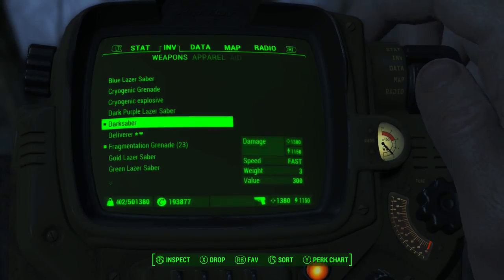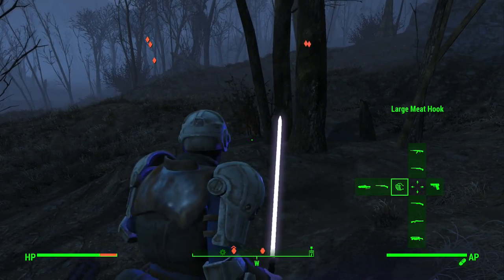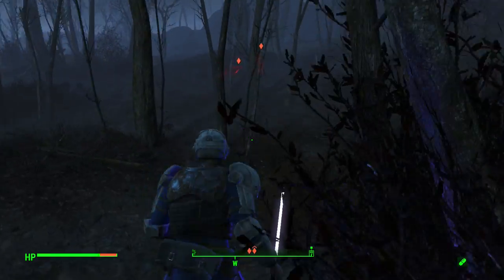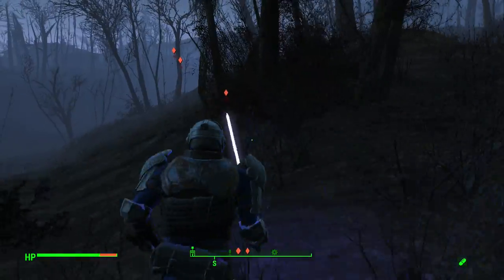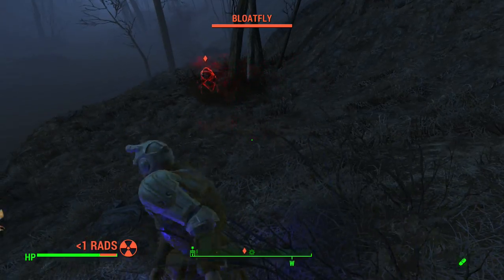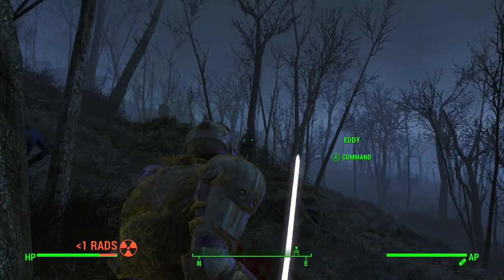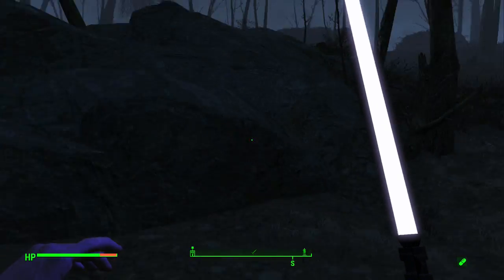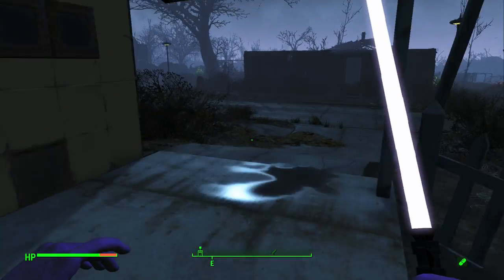Let's move to the next one — the dark saber. Let's see how it looks in first person. Here's some more enemies. Oh come on, they're in the air — I can't hit them in the air. Alright, we're back at Sanctuary, no wonder. Let's head to Diamond City while we're messing around.